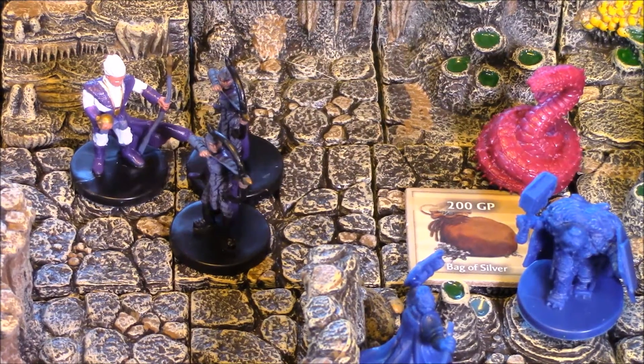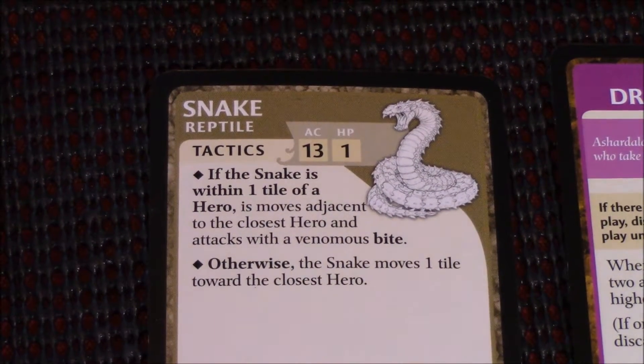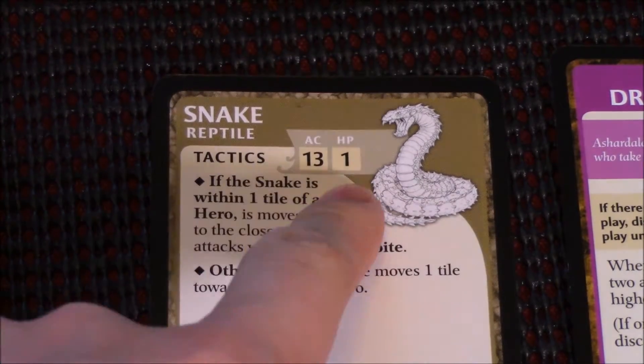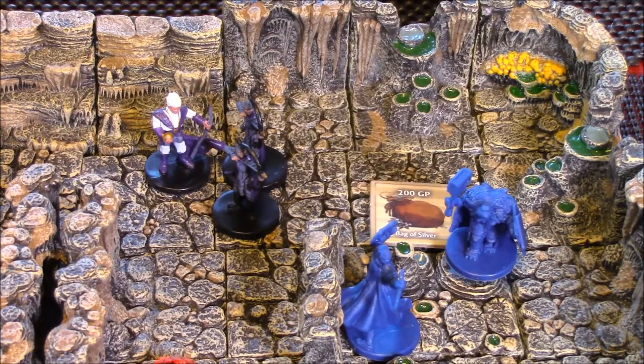Having resolved the encounter cards, it is time to activate our ally the war wizard. It says if the war wizard is within one tile of a monster — and he is — he deals one damage to the closest monster. The poor snake did not even have a chance. With one HP, that would be defeat for the snake, and that ends our heroes' turns.